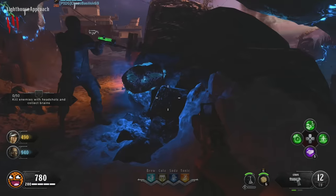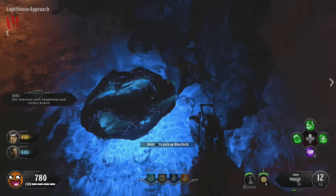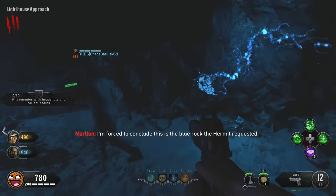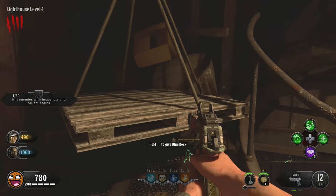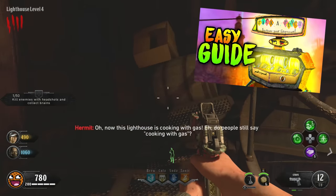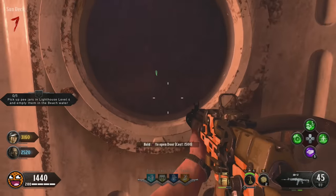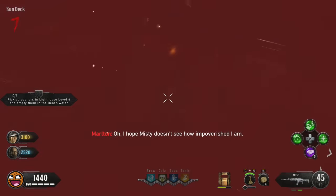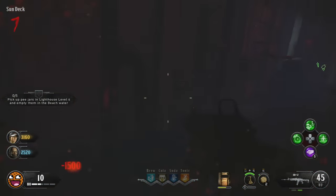There's also basic stuff to do like activating the Pack-a-Punch machine, and more complicated stuff like getting the golden Pack-a-Punch machine and opening up the facility area of the map. If you need help with any of that, it's all in my golden Pack-a-Punch guide, linked in the description. You also need to activate all three power switches on the map: in the spawn, on the boat in the Captain's Cabin steering wheel area, and in the facility.